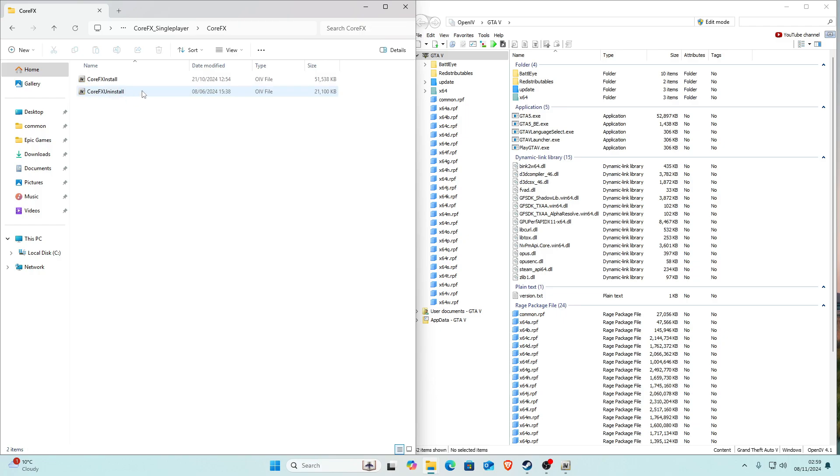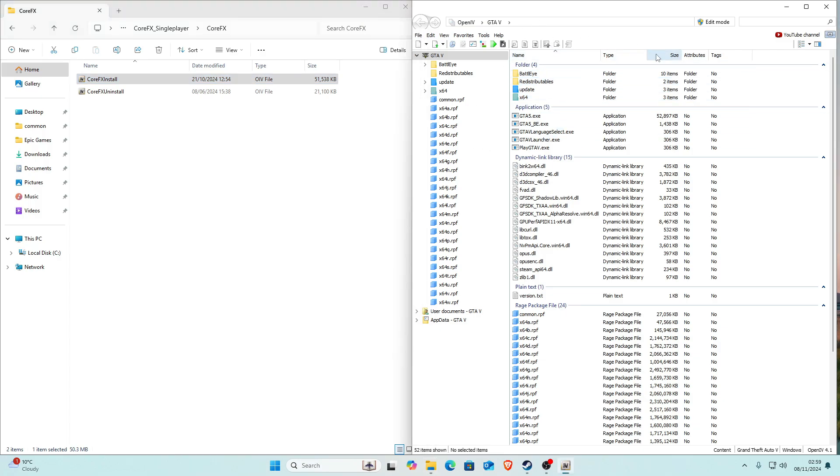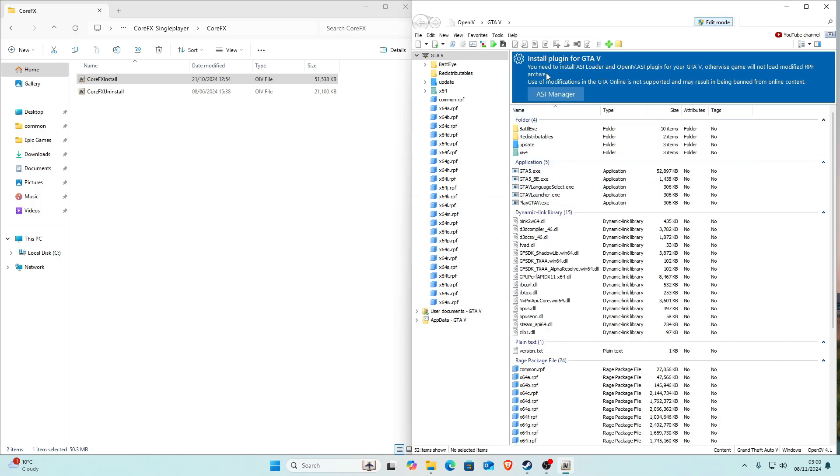Inside you'll find three more files and three HTML documents. The first file we're going to open is 'corefx.' Click on it and you'll get two OIV files: a CoreFX install and a CoreFX uninstall. We're going to press on the CoreFX install and drag it into OpenIV. But before we do that, in OpenIV we need to enable edit mode, which is at the top — click on it and click yes.